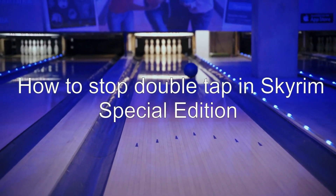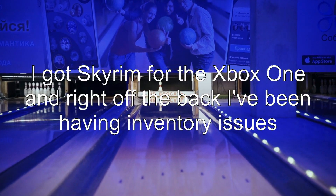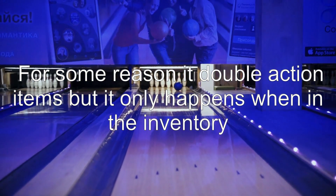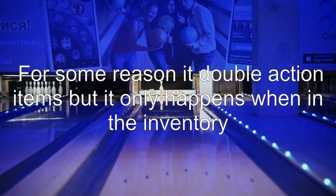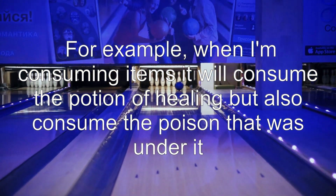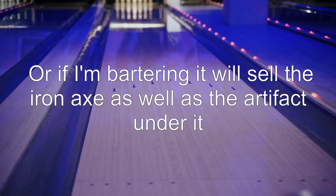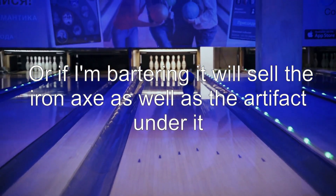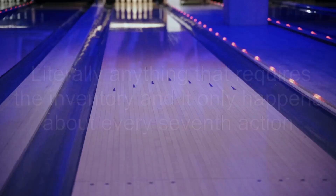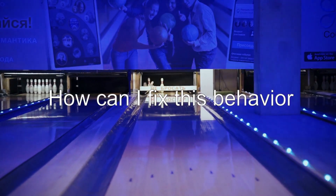Let's start with the question: how to stop double tap in Skyrim Special Edition. I got Skyrim for the Xbox One and right off the bat I've been having inventory issues. For some reason it double-actions items, but it only happens when in the inventory. When consuming items, it will consume the potion of healing but also consume the poison under it. Or if I'm bartering, it will sell the iron axe as well as the artifact under it. Literally anything that requires the inventory, and it only happens about every seventh action. It's not my controller since I don't have this issue with other games. How can I fix this behavior?